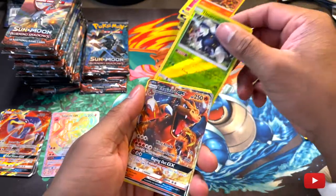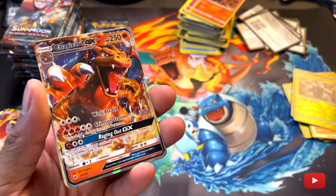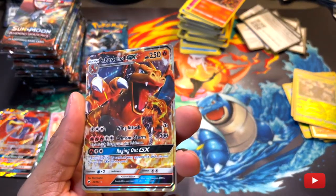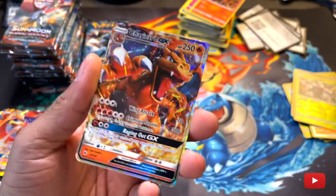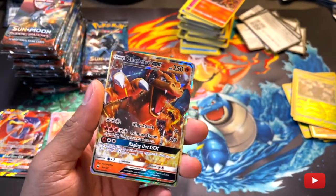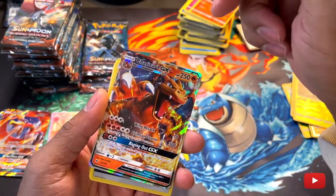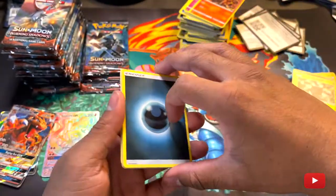Reverse holo Heracross — oh! A Charizard! What? What? Yes! Okay, yeah! I was just talking about it — I'm like, yo, there's got to be a Charizard in this Charmeleon set. That's how it's supposed to be. Oh man, I'm going to put the price next to this because I want to see how much it is myself. Wow, that's so cool. Alright, let's keep it going.